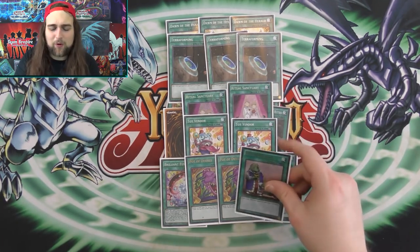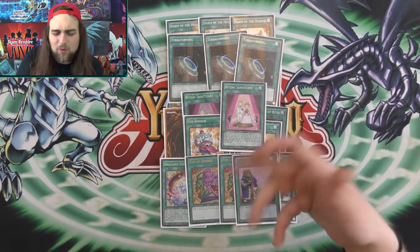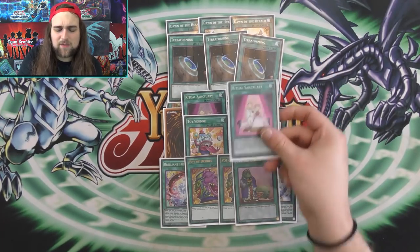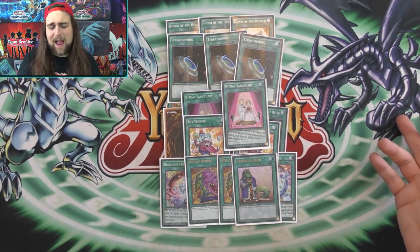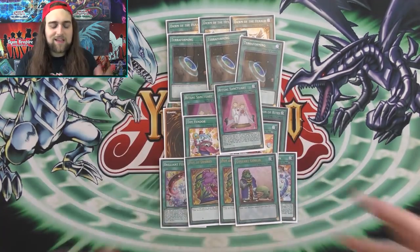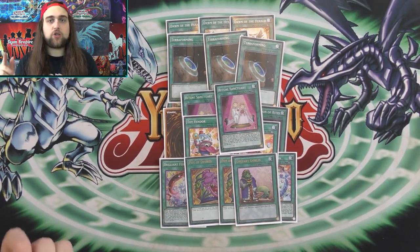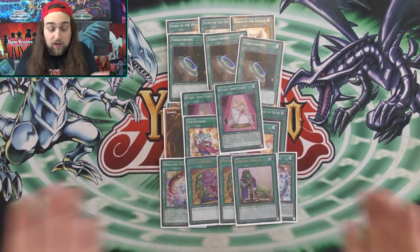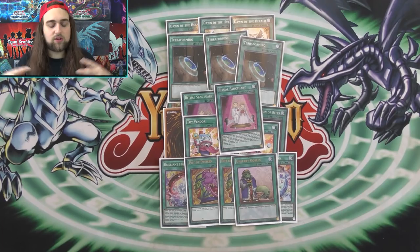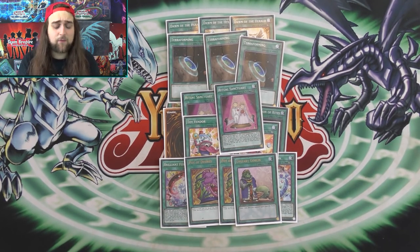Desires is something you always want to try to activate last if you have a good hand. Even with a bad hand, get all your searches out before you Desires. Sometimes I'll activate it just to get rid of dead cards - if I draw a garnet I might Desires to get rid of the Brilliant Fusions. There was one time I banished the whole Fluffal engine and was happy about it because it was just dead. Then Upstart Goblin - after testing this entire time we cannot cut it. It's too good, plus having that extra spell in the grave for Ritual Sanctuary for free.